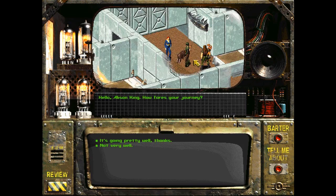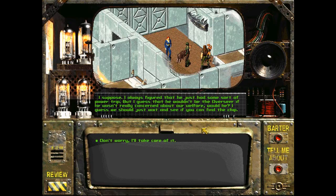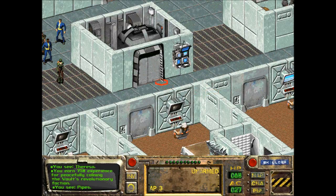Theresa. Hello, Alison King. How fares your journey? It's going pretty well, thanks. I knew the outside world couldn't be as bad as everyone says. I mean, our ancestors lived outside, right? But that paranoid overseer won't let us leave. People live like they were born here and lived all their lives here. The overseer is simply trying to protect us - the outside world is dangerous to the unprepared. I guess we just wait and see if you can find the chip. Don't worry, I'll take care of it. Well, we don't have an option to tell anyone that we have this chip, which I find rather odd.